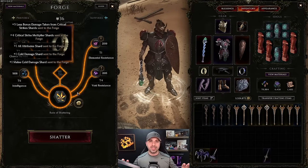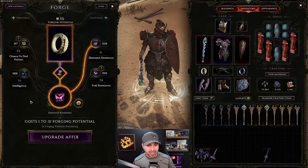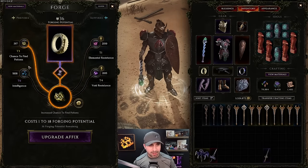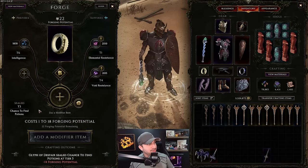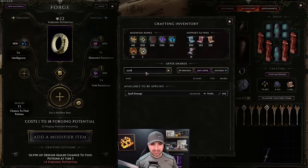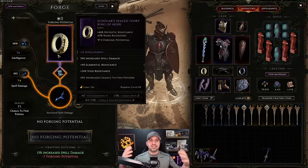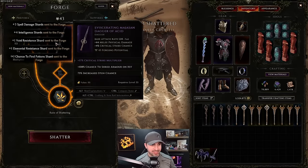When sealing an affix, tier matters. Sealing a tier one is roughly 100% success. But every tier higher reduces your chance — tier two, tier three, tier four all have progressively worse odds. Let me demonstrate: I'll try to seal this tier three 'chance to find potions' affix. We got lucky and sealed it successfully. Now I can craft on spell damage — and the item is bricked. So sealing higher tiers is possible but riskier.